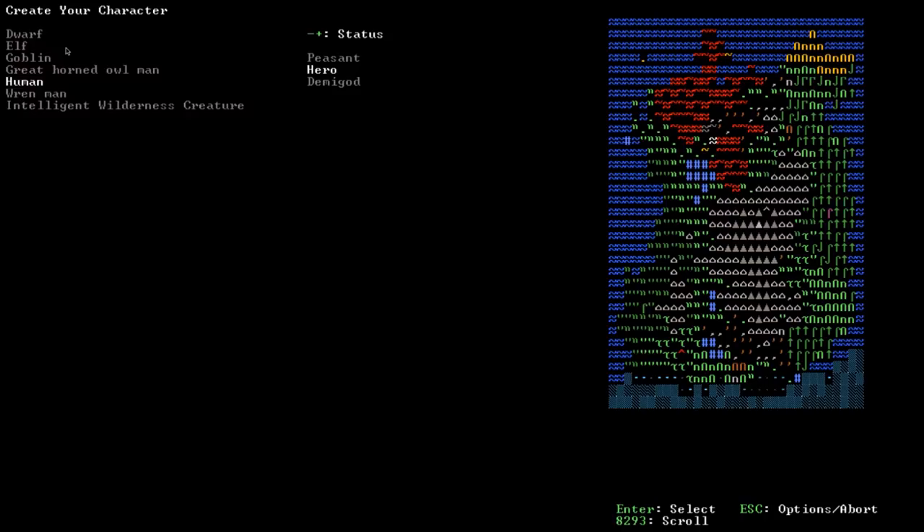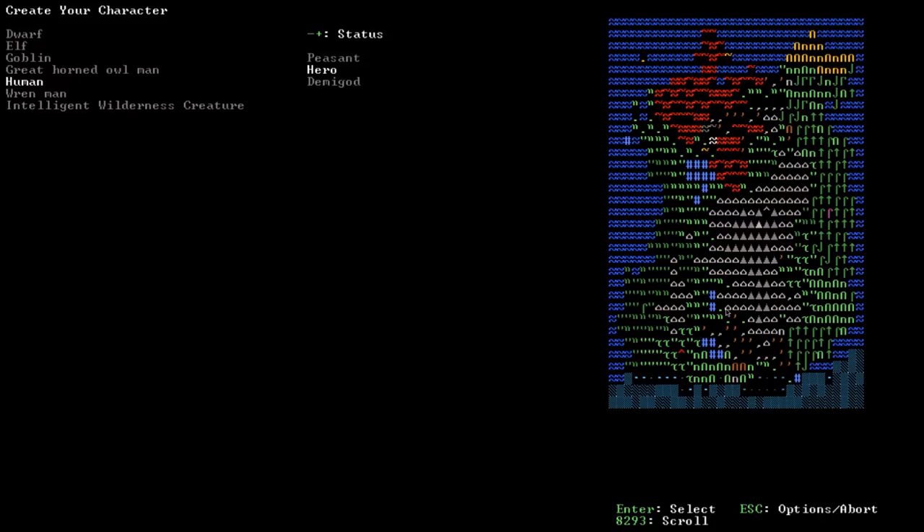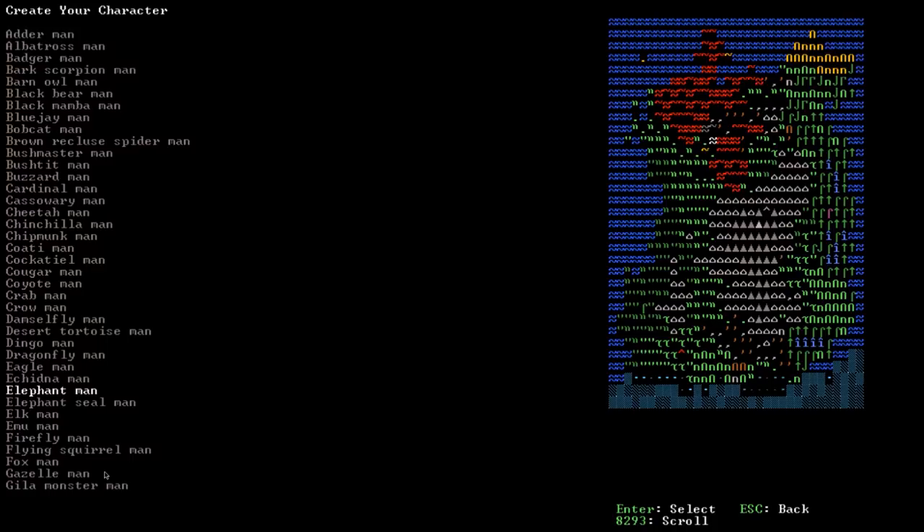Where it shows blue is where you'll begin your quest unless you choose Outsider. We can also choose to be a brown recluse Spider-Man with eight legs and venom, a chipmunk man, an eagle man that flies, an elephant man, or a fox man. We'll keep it simple with a human. For status, use plus and minus — this selects how many points you spend on strength, agility, axe skill, etc. For new players, go with Demigod so you're less likely to die immediately.